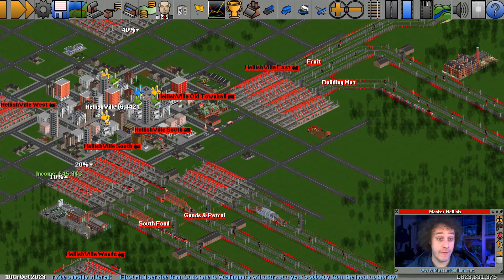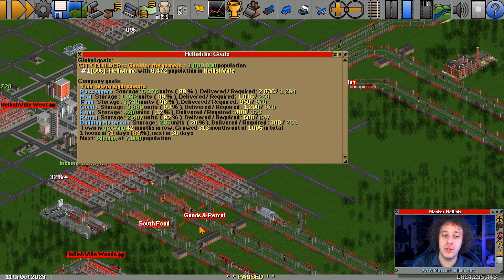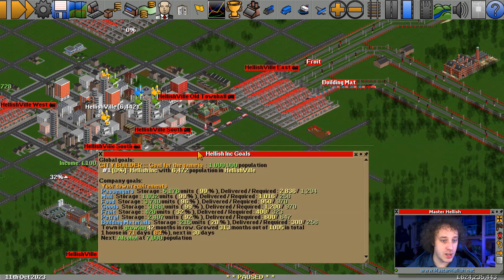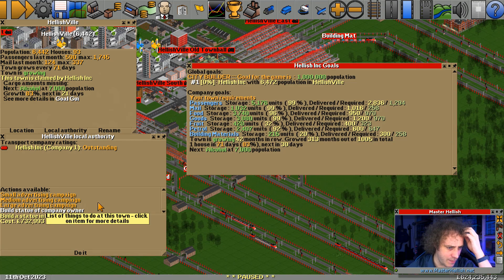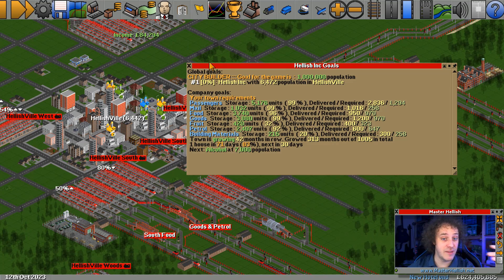Alcohol will depend on fruit income, and fruit income isn't great. Fruit's back up to 32%, building materials has climbed to 20% - that's good. Remember with this let's play, requirements go up as city size goes up. Once you get to 7,000 you'll need more passengers, more mail, more food - the bigger the population the more you need, so it always gets more difficult. In theory we're finished - the town is currently at 6,442, growing. When it hits 7,000 we're going to have alcohol already in there.